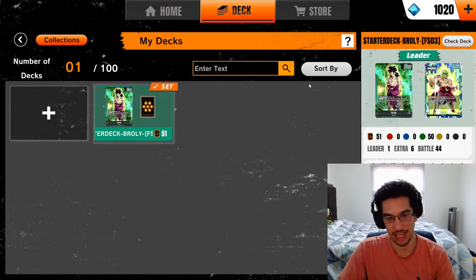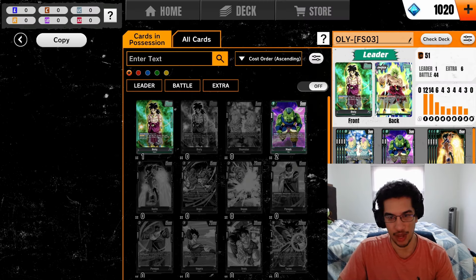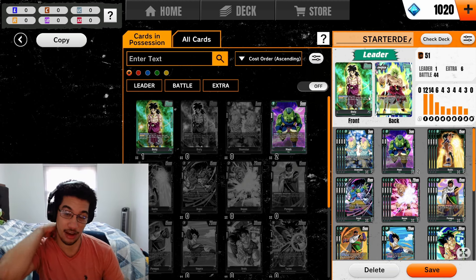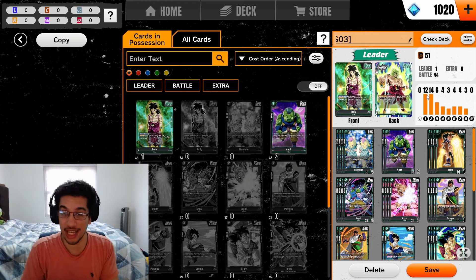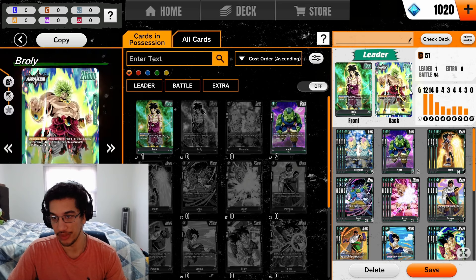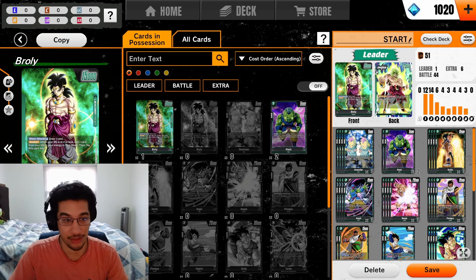If you click edit you can see the cards in your deck list. We have 51 cards — not 50 — because one of the cards is what we call a leader. The whole gimmick of this game, similar to One Piece, is that instead of having a nexus like Legends of Runeterra, you have this leader card that your opponent's characters attack into. In our case, our leader is Broly, and Broly being green means the rest of the cards in my deck have to be green.